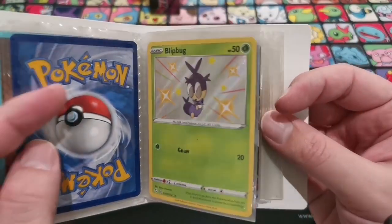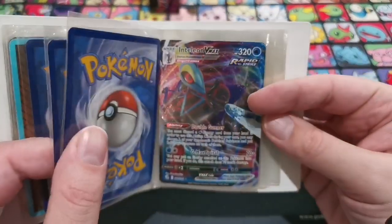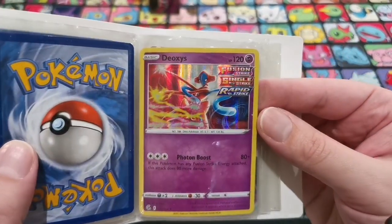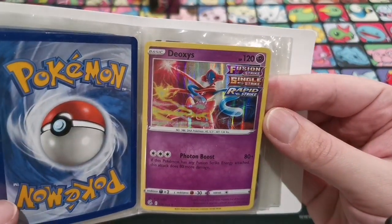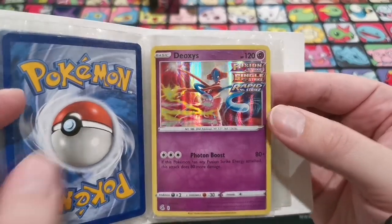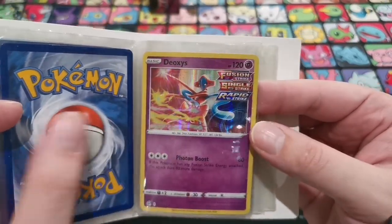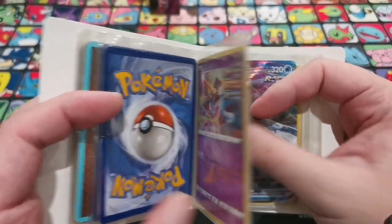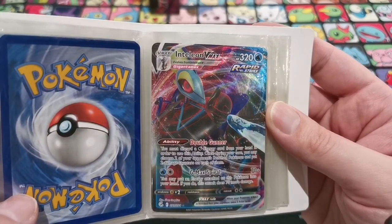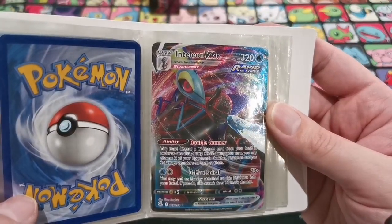My friend actually found a shiny Bitblood in the video game a while back. A Deoxys with the Single Strike, Fusion Strike, Rapid Strike — all the strikes. Very cool. And if only it had a pre-release stamp card, that would have been insane — a staff card stamped. We get ourselves an Italian D-Max — this is the Gigantamax version with a different appearance. Very cool.